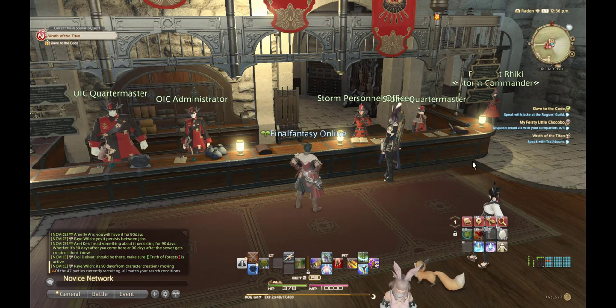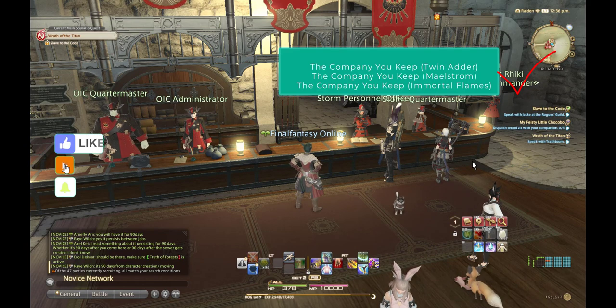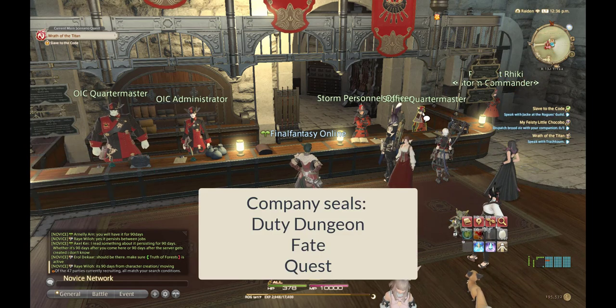That's the Ifrit fight. Also, the mission to unlock 'A Hero in the Making' is required as well. Once you've done those, you want to go to your grand company — you get to choose from three grand companies.